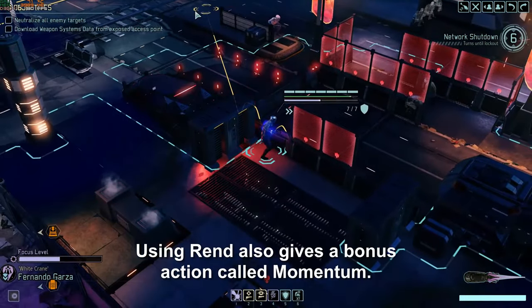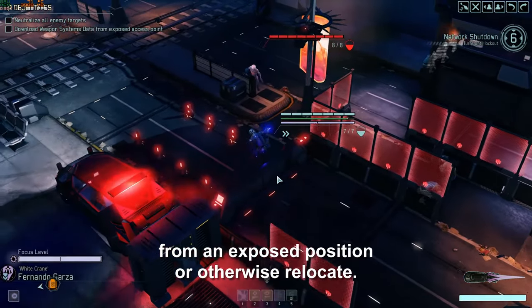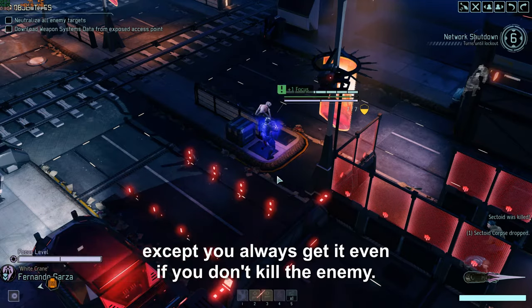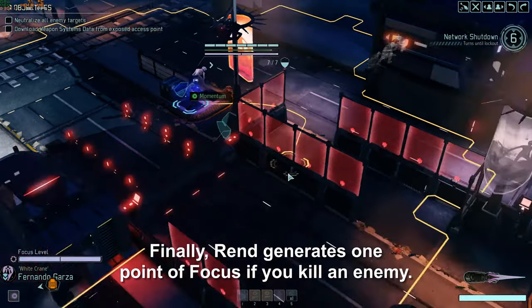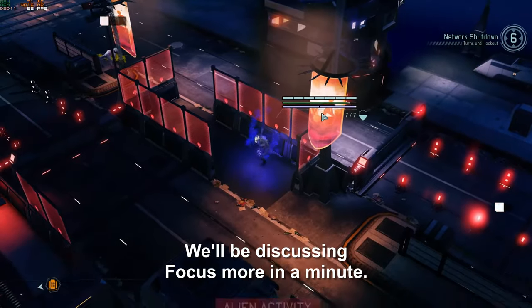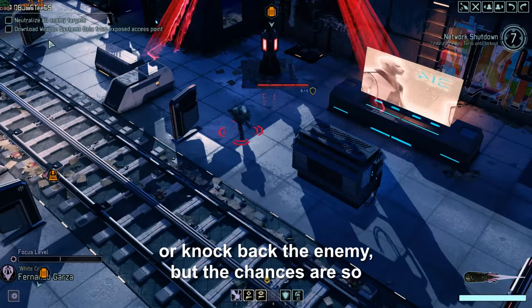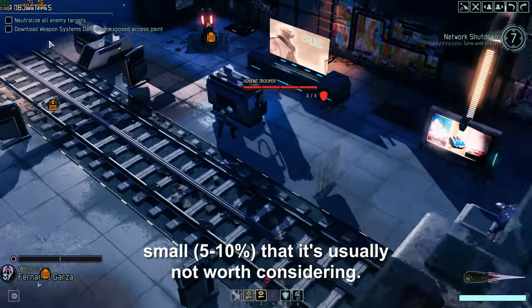Using Rend also gives a bonus action called Momentum. This is a single move which allows you to pull back from an exposed position or otherwise relocate. You can think of it like the implacable skill from rangers, except you always get it, even if you don't kill the enemy. Rend also generates one point of focus if you kill an enemy. There is technically also a chance to disorient, stun, or knock back the enemy, but the chances are so small — 5 to 10% — that it's usually not worth considering.